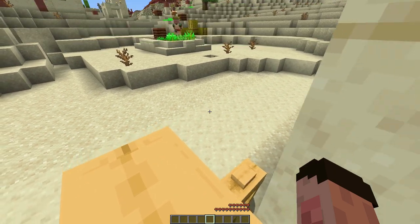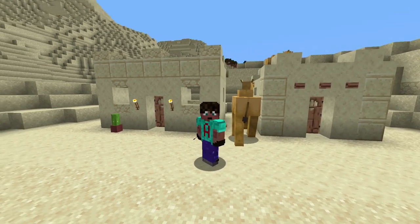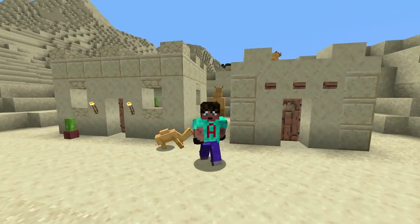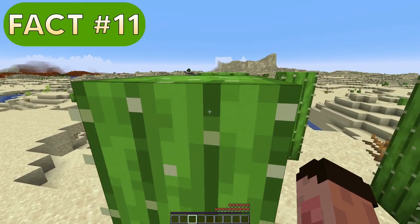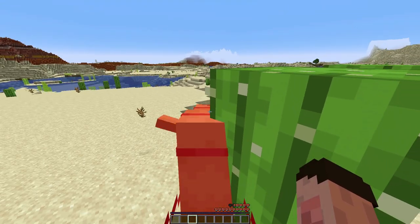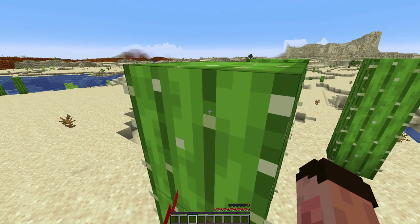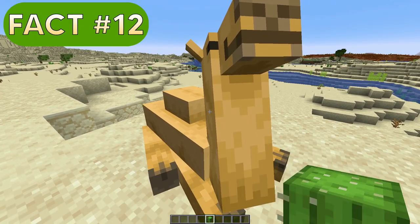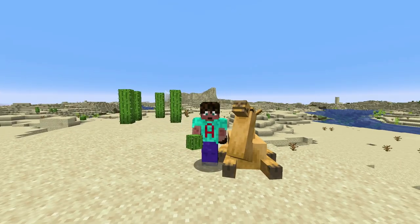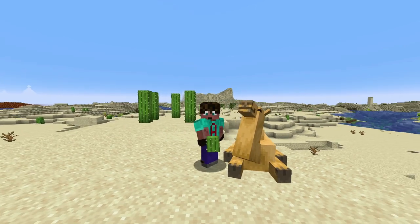Camels have 16 hearts of health, and they can get damaged and lose those hearts. All camels are the same — they've all got 16 hearts, unlike horses where you get different health values. What is quite ironic is that cactus will actually damage a camel. You can see it's not enjoying getting into that cactus at all, the hearts are dropping down quite hard. However, if you feed it cactus, you can heal it up. The cactus damaged it and the cactus then healed it.